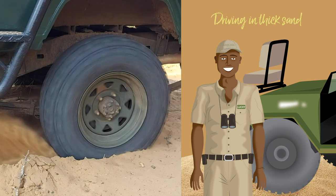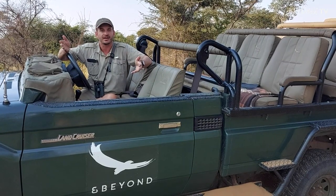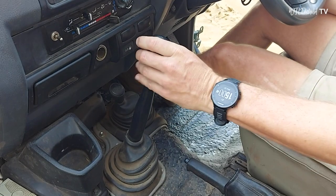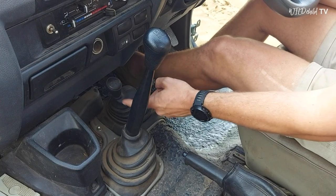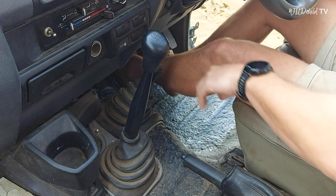The first thing I'm going to teach you is how to drive in the sand and how to get out if you get stuck. As you can see, there are two different gear sticks. This one is your normal gear stick with five gears. The small one changes from two-wheel drive to four-wheel drive, which is what we're going to do now because we're stuck in the sand. Four-wheel drive gives power to all four wheels and should help pull us out of this hole.